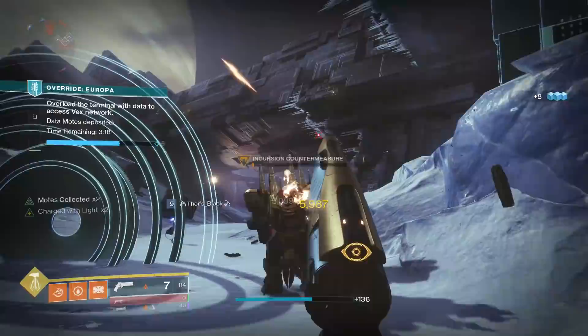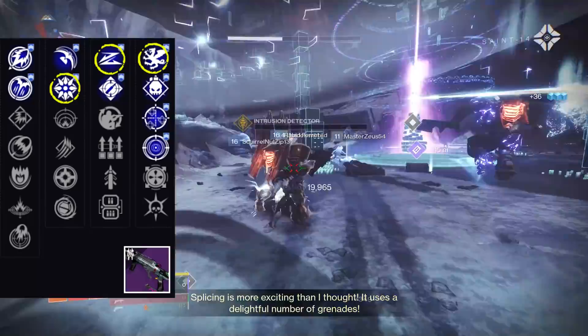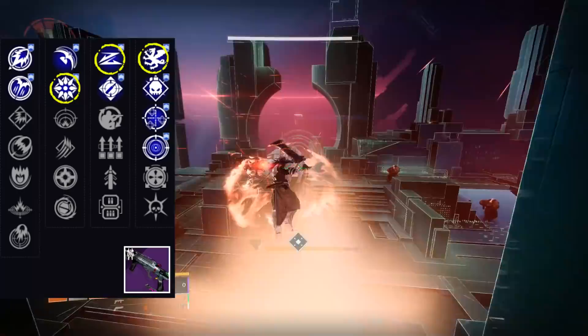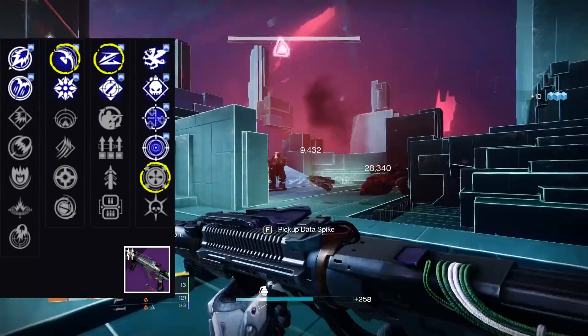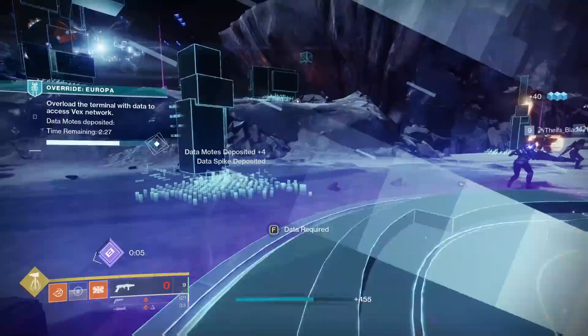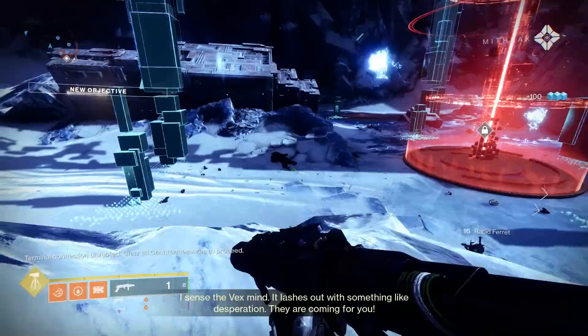I don't really think of the Ignition Code as much of an add clear weapon — you have weapons like Into the Vessel and Salvager's Salvo that do that much better. But what they can't do is actually deal really good boss damage. A really good god roll for the Ignition Code would be Spike Grenades for extra impact damage, Slideshot for the crazy rate of fire, and Vorpal if you want damage on high-health targets. You can also throw on Blinding Grenades for an insane blinding potential given the high rate of fire, or Danger Zone in the final column to give yourself more blast radius to blind more enemies.